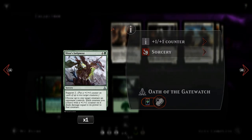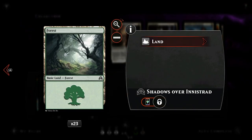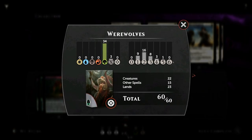Our mana base is very simple: 23 forests to go with Primal Bellow. That's the deck — now let's jump into some games and see how it does.